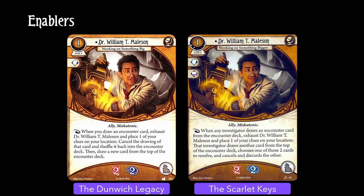Finally, we have the jewel of the clue droppers: Dr. William T. Melson himself. His level 0 version is fine — if you don't like an encounter card, shuffle it back in and try again. Give him some XP though, and he'll work on something bigger. Now it works to protect any investigator at any location, and lets you choose which of the two cards you want to draw first. The one that you didn't like doesn't go back into the encounter deck — it actually goes straight into the discard pile, so you won't have to worry about it for some time.